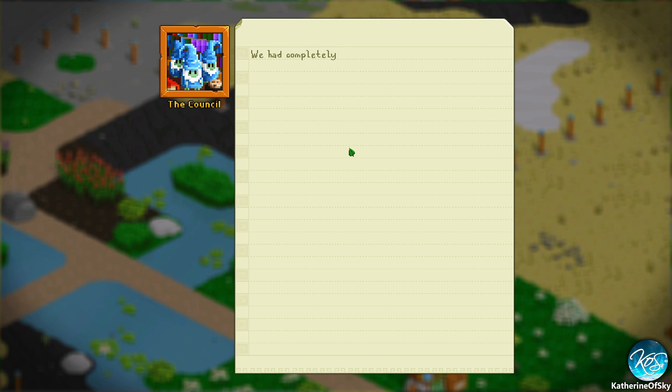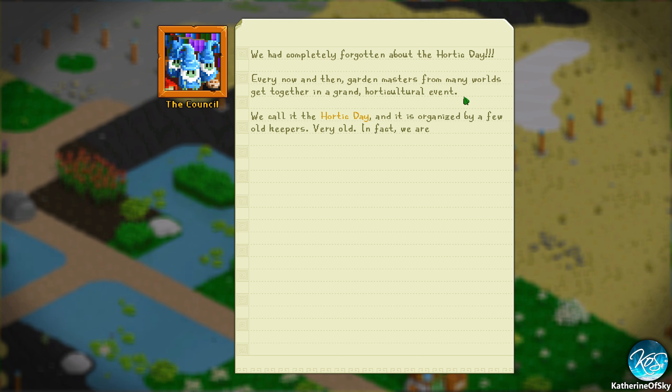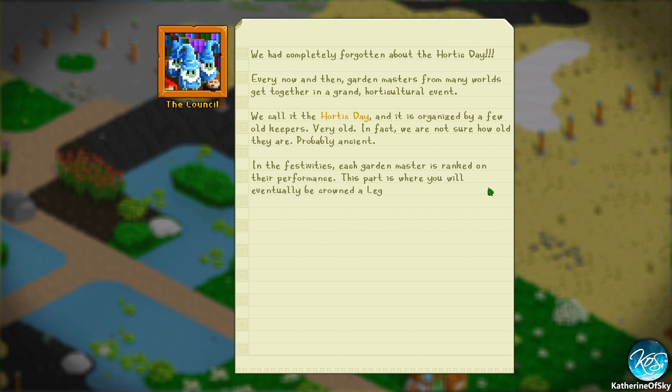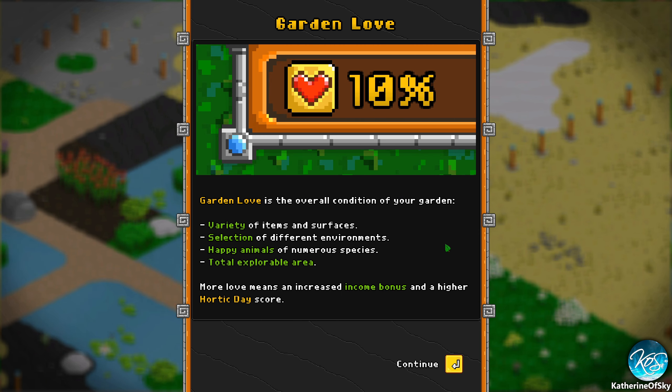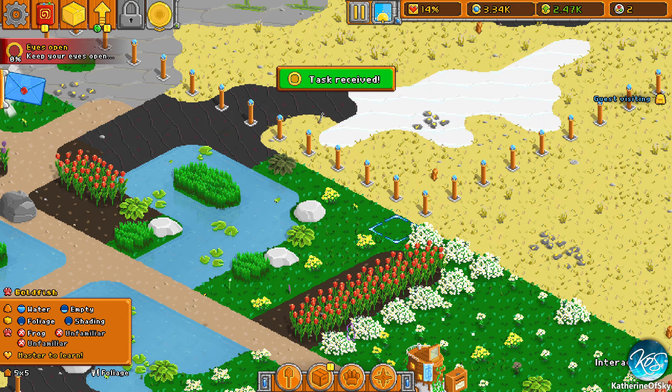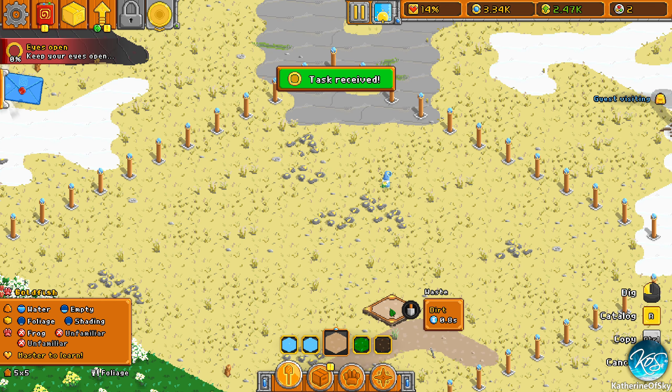You're going to give us stuff. We completely forgot about Hortic Day! Every now and then garden masters from many worlds get together in a grand horticultural event called Hortic Day, organized by a few very old keepers — probably ancient. Each garden master is ranked on their performance. Gardens love variety of items and surfaces, so we need different environments, happy animals, and total explorable area. Size matters, kind of.